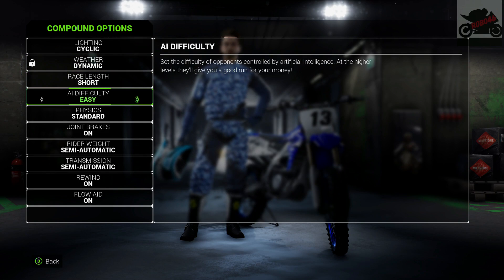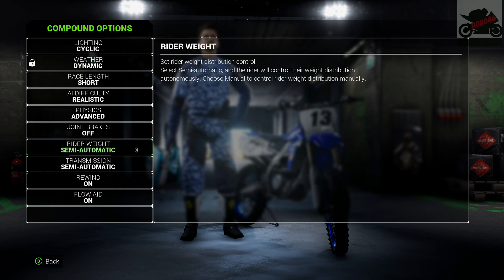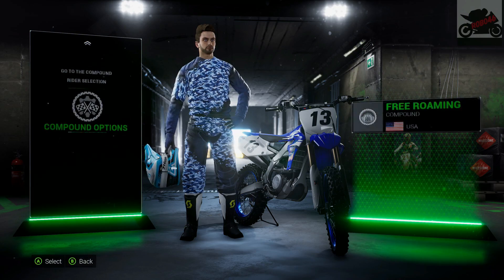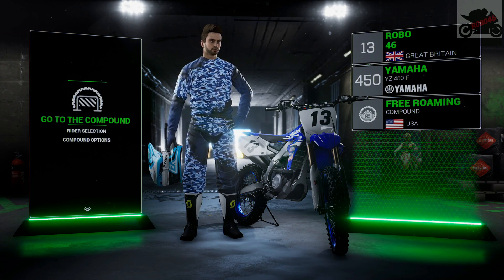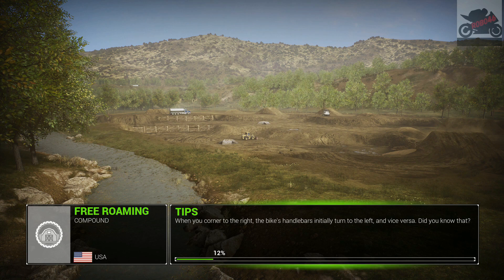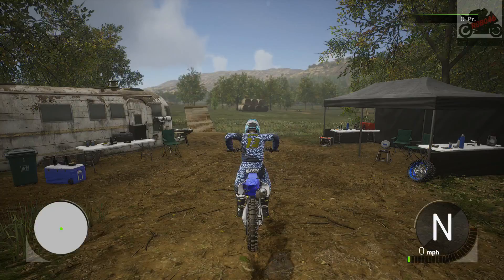So here we go — now we can change all the settings. That can be unrealistic, that can be advanced, turn that off, manual, manual off. There's the blue line thing, so I think we can turn that off as well. Looking good. Let's head over to the compound and see how we get on just exploring the place. I will cut the loading out if it's too long, and then we can get right into the action. So here we go — compound free roaming. Let's go see what we can do.